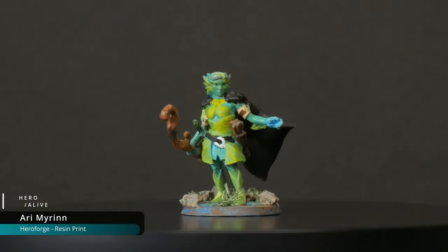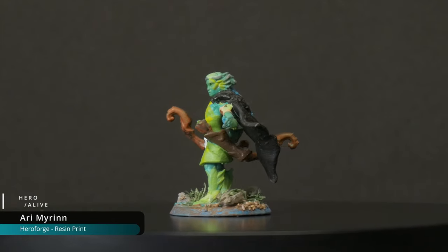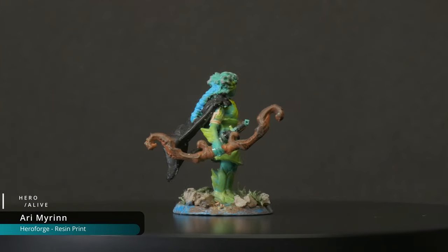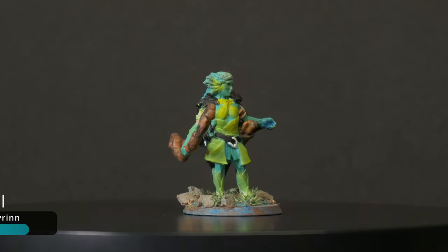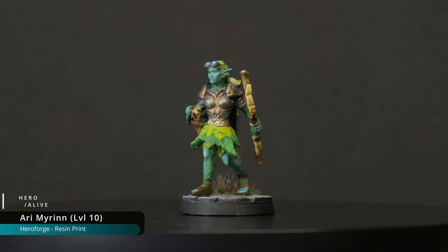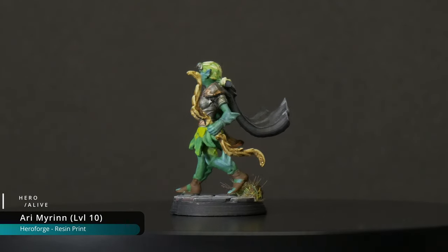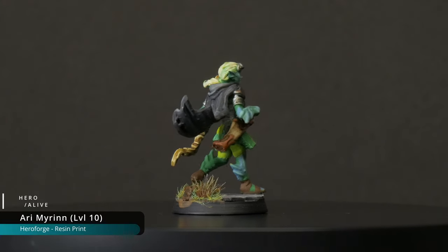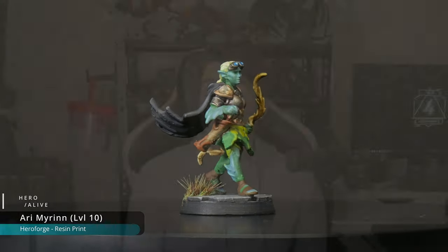Next up is Ahri, a merfolk ranger. This was Ahri's first miniature, and it was painted by Ripley, who actually played Ahri in our campaign. Later in the campaign, at around level 10, we did a refresh of the minis. At this time, Ahri had a new bow, the Eyes of the Eagle, and dragonscale armor, which was fun to add to the model. By this point, Ahri was also a multiclass cleric. It's worth noting that all of my players design their own characters in Heroforge — this gives them so much more agency when it comes to making the characters look the way they want, rather than me trying to get it right by myself.